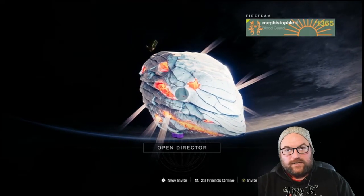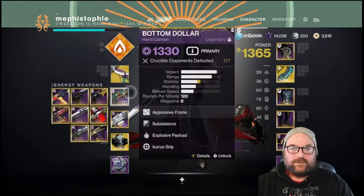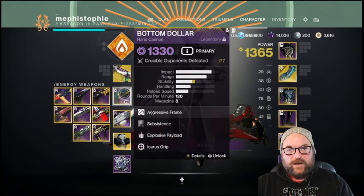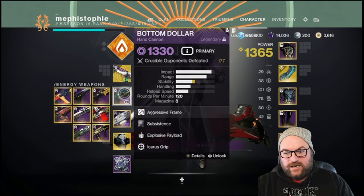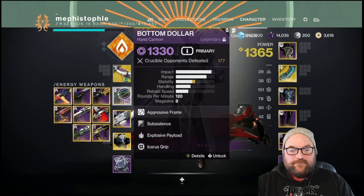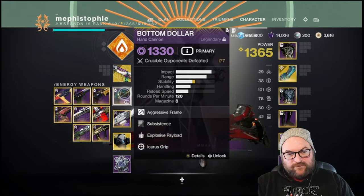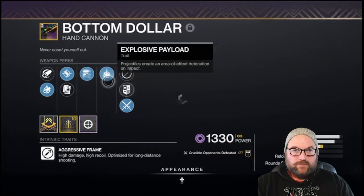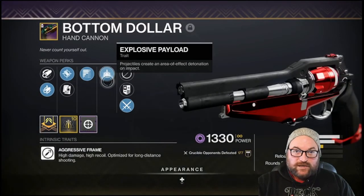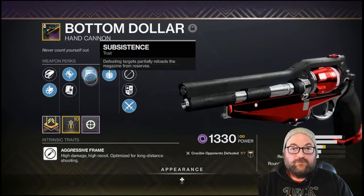Hey YouTube, what's happening — I hope everyone's well. Today I want to talk about the Bottom Dollar, a 120 hand cannon. I know 120s aren't the meta right now — 140s are far more meta. This hand cannon you can get from Gambit; I got this from Xur quite a while ago. It's got explosive payload, which is amazing on a hand cannon. Subsistence on this hand cannon actually works because you get a kill and it refills your magazine.